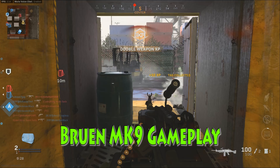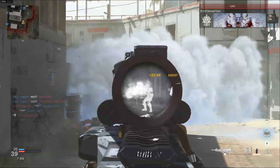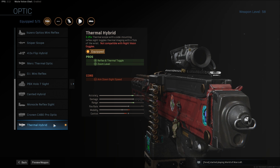There are a couple things you can do to help you get this weapon. The first thing is to find an LMG that you're comfortable with. I just happened to choose the M91, and you're going to want to make this LMG have very fast aim-down-sight speed so you can more quickly start aiming and shoot down the enemy. You'll also want an optic that you can see through smoke with — I unlocked the thermal hybrid and equipped that one.